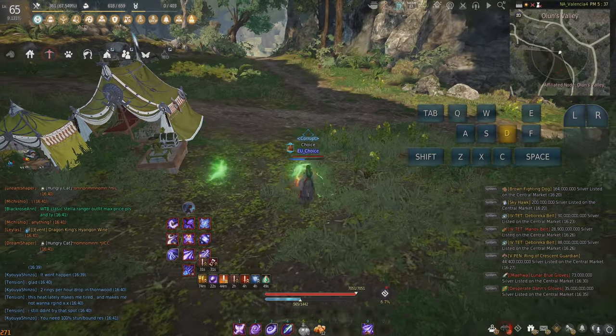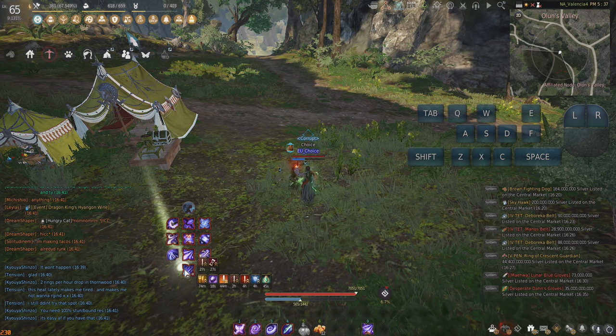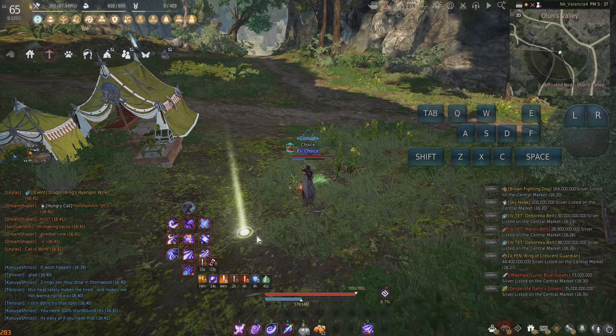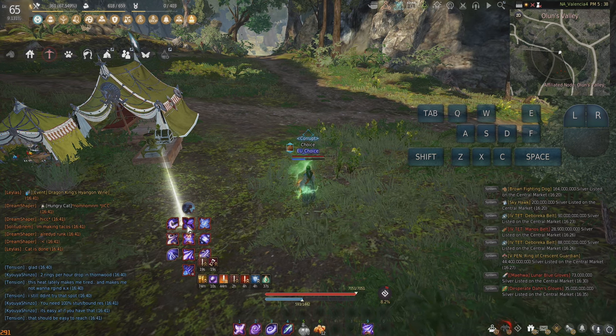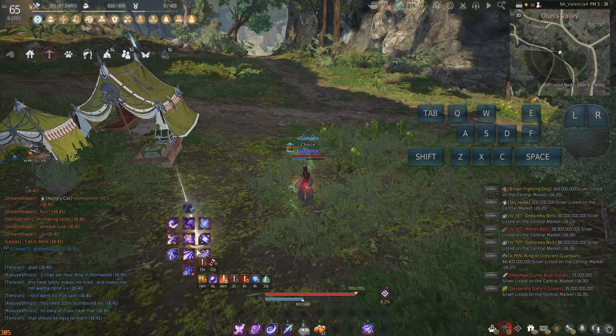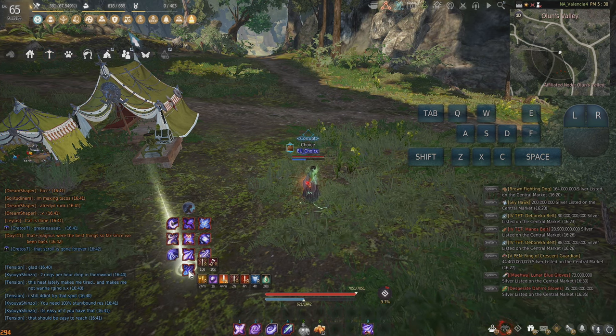I also have a really useful way to follow it, which is basically setting up my UI exactly as I have it here. I suggest that you set up your UI this way because the video is broken down into four different parts of your combo. You've got your pre-buff, which is the first three abilities, your burst damage number one, which is these three abilities, burst damage number two, which is these three, and then your sustained damage slash getting back your cooldown ability, which is just your Shift-Q.